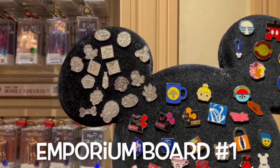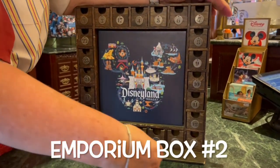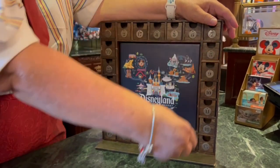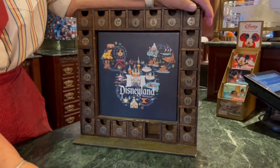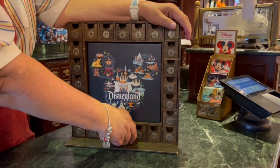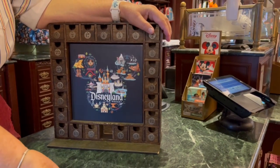Here we are doing some actual pin trading at the Emporium board. We're checking out different pins by number - trying number nine, number fifteen, number two - but passing on most of them as nothing quite catches our eye today.